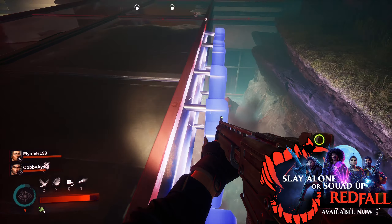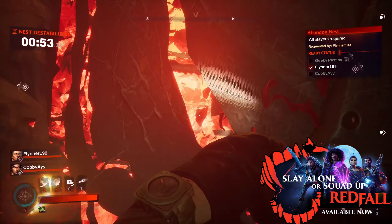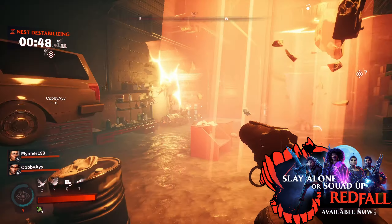Once you've broken all the tethers, the heart will be vulnerable — you can shoot it and it'll shatter quite impressively. In the middle you'll be able to pick up a box containing one of those blood files that gives you some extra damage resistance. Now the important part: you've got one minute to loot the nest before it shuts down. You'll see red glowing walls dotted around the area — smash those by walking up and meleeing them or shooting them, and behind each one there'll be a couple of boxes.